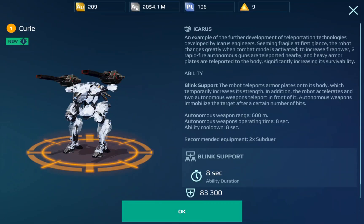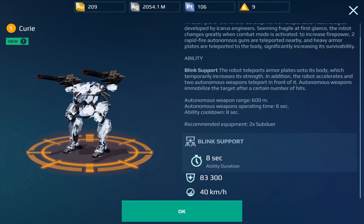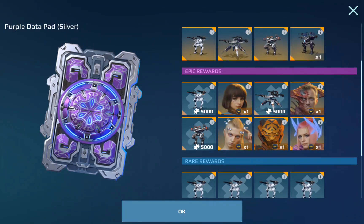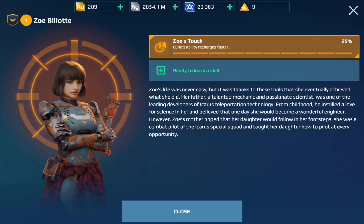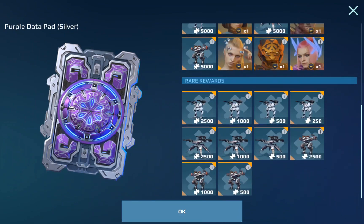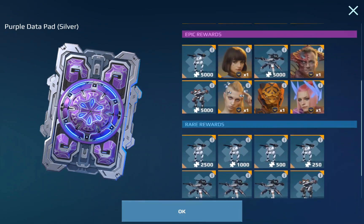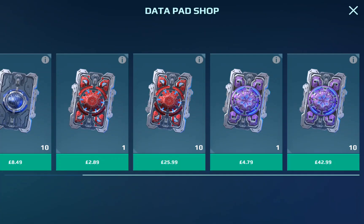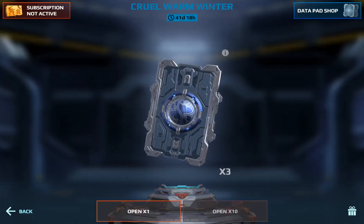Moving on to the Purple Data Pad Silver, in the legendary rewards you have the new robot, the Curie. It has a blink support which lasts for eight seconds and is part of the Icarus faction. In the legendary rewards you also have the Dragon, the Osho, the Korshi, and the Newton. In the epic rewards you have the new pilot Zoe for the Curie. Whatever you're going for, make sure you acquire the correct data pad, otherwise you will not be able to get it.